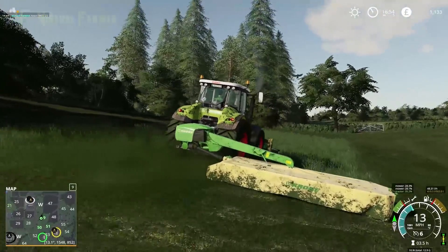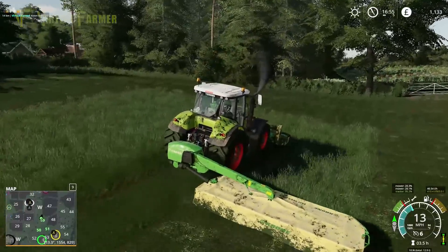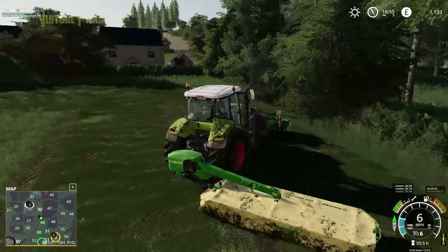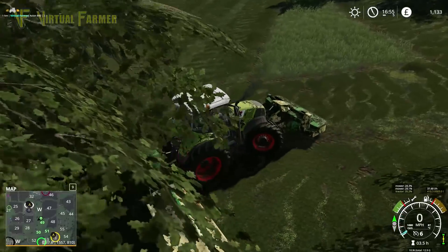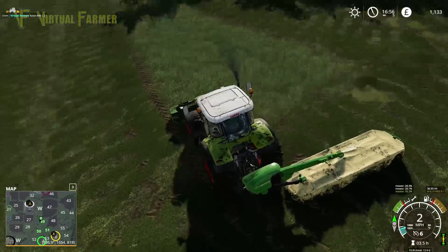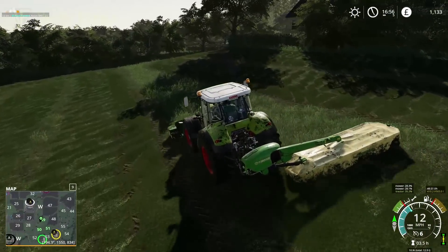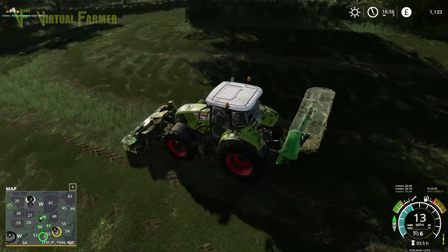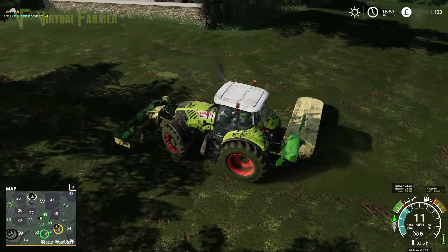The long bit is this first bit — getting these fields cut. Once we've done that we're all good. Last stretch in this field, then we need to go and do the little field, which won't take very long. What I'm going to do is cut that, head up to the yard, and then I'll bring our windrower back and get those done. I'll see you back here in a minute with the windrower.